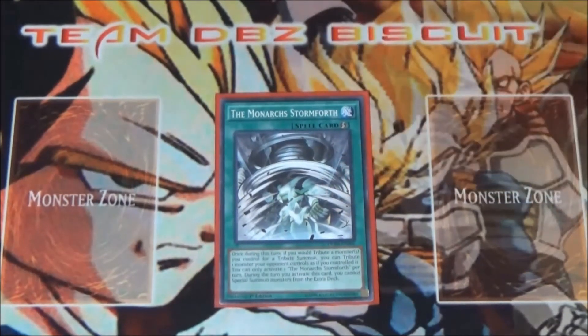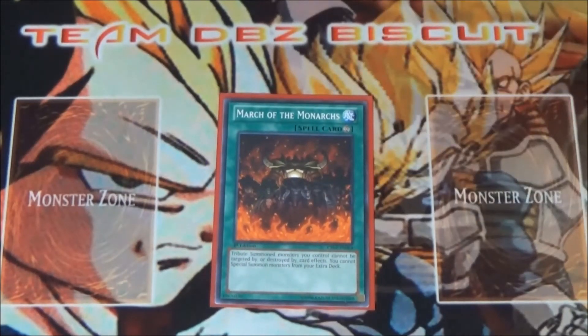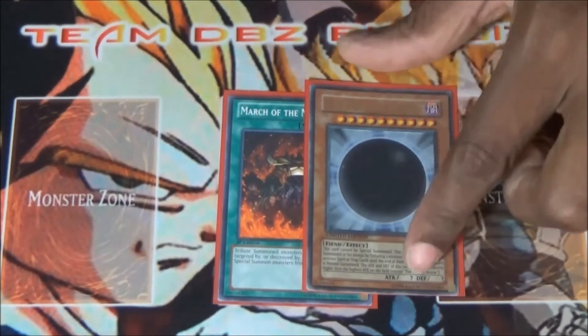We're running one Monarch Stormforth because it's only at one, but the thing about it is it doesn't target and it helps you get your big monsters off your opponent's side of the field. We're running one March of the Monarchs — it makes your monarchs untargetable. If you tribute off one of the Wicked cards with this, it's a great way to keep them on board, because unlike the Egyptian god cards, they can be targeted otherwise.